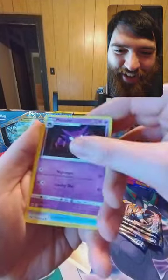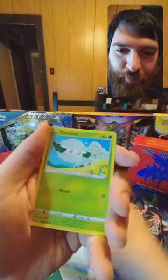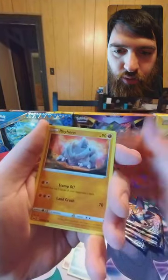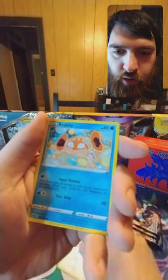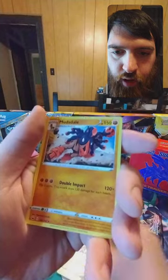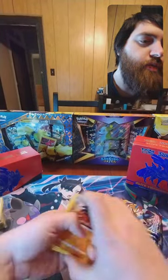Fighting energy, Haunter, Sitrus Berry, Palpitoad, Cufant, Rhyhorn, Rookidee, Krabby, Boltund reverse, and Mudbray — still not a holo. I'm wondering if the second half is going to be fire, or it'll be terrible you know.